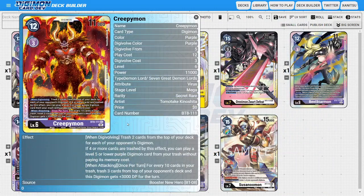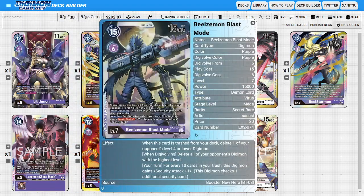Moving on to BT08, we have Creepymon or Daemon. This is just another purple secret rare interacting with Demon Lords — a lot of these secret rares are Demon Lords — and it's just another really good purple card locked away at a high rarity slot. Then moving on to the supplementary sets in Digital Hazard, we get Beelzemon Blast Mode, which is another level 7 for purple to interact with, especially in a Beelzemon-based deck. And one of the secret rares from BT02 is also a Beelzemon.